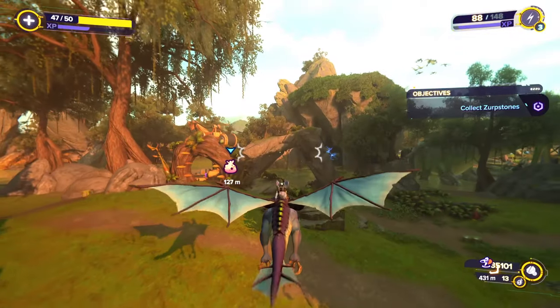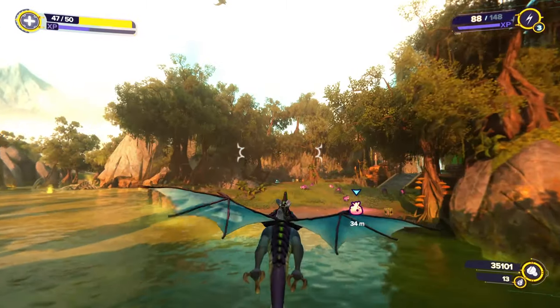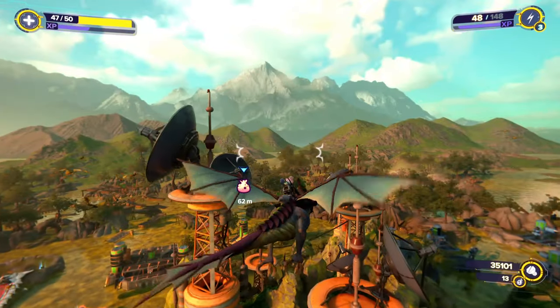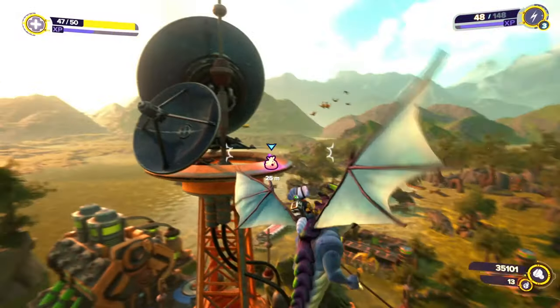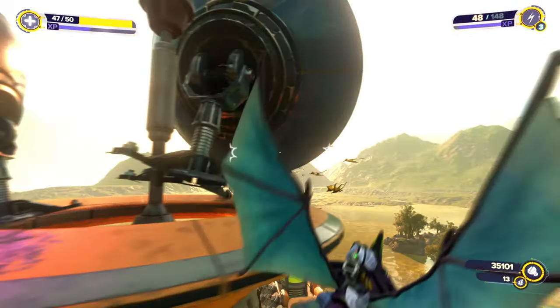I'm sure you're not worried about that — you're probably wondering how to get the high up ones. This is where, once you've done the 30, you can now ride Trudy. He lets you ride the dragon, and you need 60 Zerp stones now, the remaining 30. And of course you're flying around and you see all these high up ones that you can't get to.